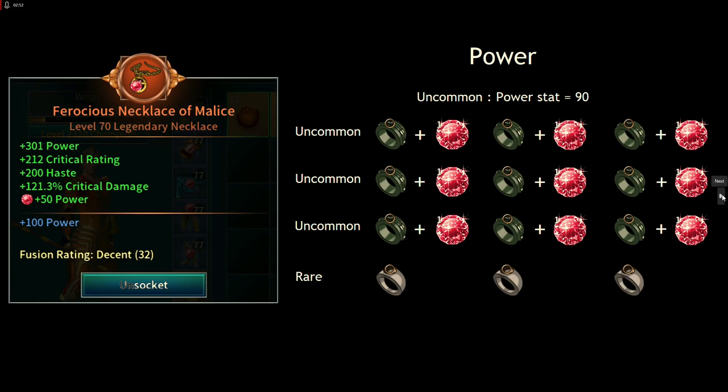Repeat the process a third time — three uncommons each socketed with a brilliant ruby, fused into your third power rare. Then socket those three rares with brilliant rubies and fuse them to create an epic. This is a single-stat epic with just power on it — epics can have up to three stats but we're using one here. We'll hold off on what to socket into the epic itself until after we've worked through the other stats, since how you socket the epics determines the final values you end up with.